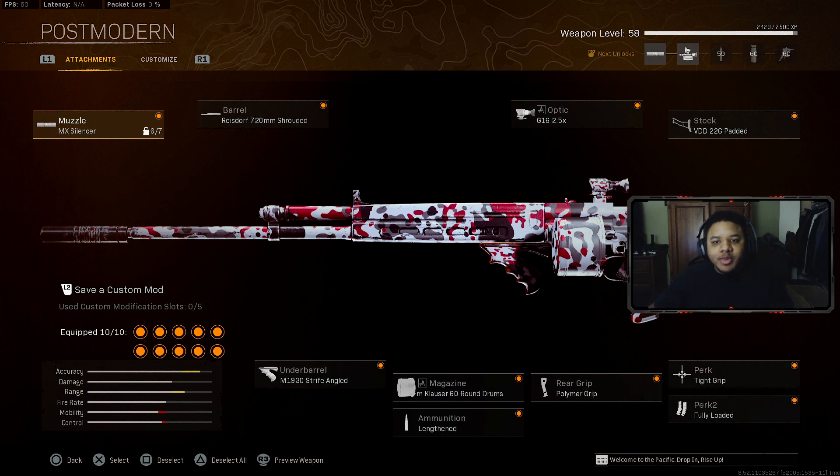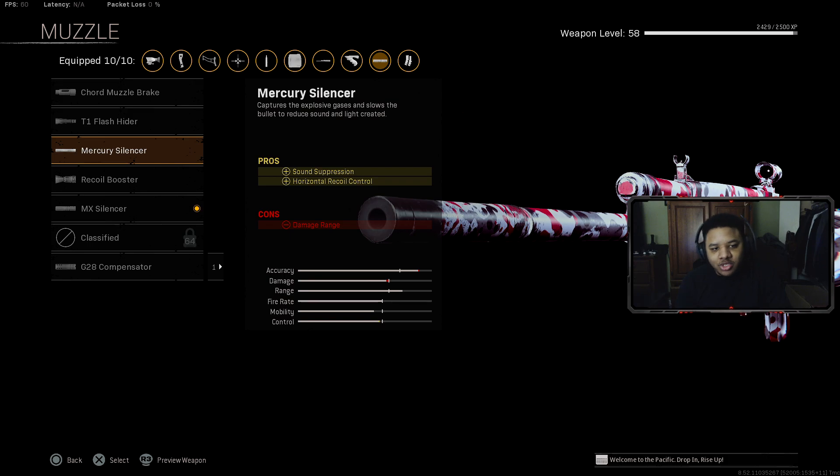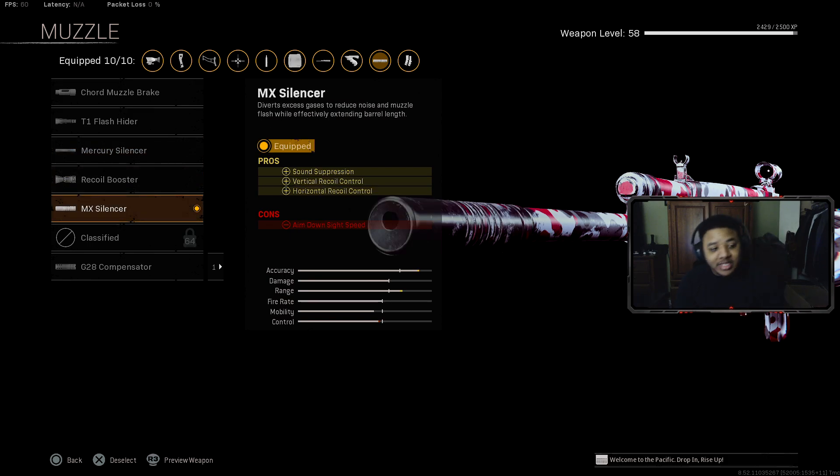The second gun I'm going to be talking about is the new gun — it's called the KGM-40. This is actually not a bad gun. It's not overpowered, but it's a decent gun with a kind of no-recoil type of build, especially with this setup I'm going to give you guys. I don't have the gun maxed out — it's at level 58 — but this is a perfect starter build. I recommend the MX Silencer, which got a small buff that now helps with both vertical and horizontal recoil control. Start using it now.